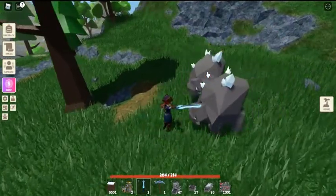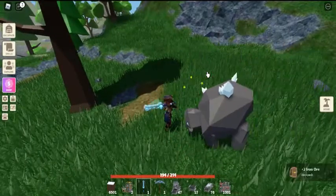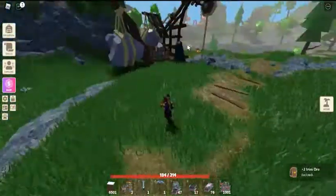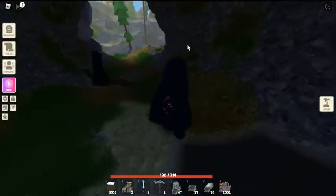With crystallized iron you can craft many items in Roblox Islands: Basic Sprinkler, Vending Machine, Drill, Randomizer, Iron War Axe, Split Conveyor, and Metal Trough.